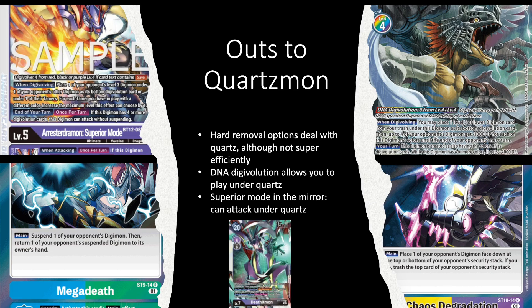In the mirror, Arresterdramon Superior Mode was basically designed to function under Quartzmon — it's basically the only card currently that can attack without suspending. So even if your Arresterdramon got suspended by Quartzmon, it can still end-of-attack check into your opponent's security or go for game. For honorable mentions: Death-X-mon, while not specific to Quartzmon, is generally good against decks like Hunters that spam tamers and go wide. Being able to de-digivolve Quartzmon is strong — especially if you're playing a deck that can unsuspend your own Digimon via effects, letting you de-digivolve their Quartzmon, delete other Digimon, and proceed with your plays.